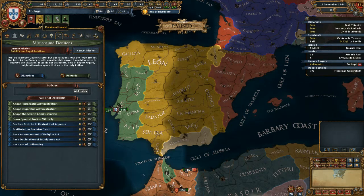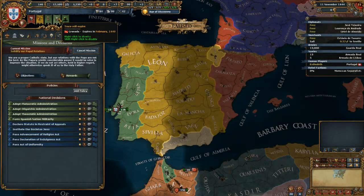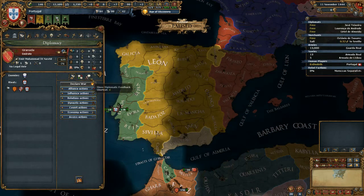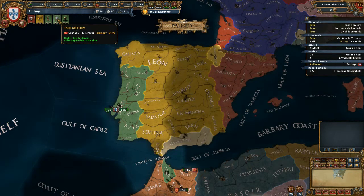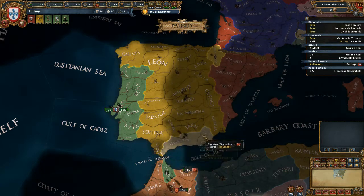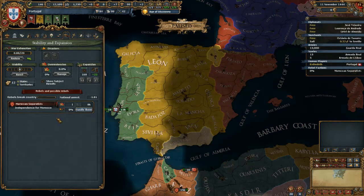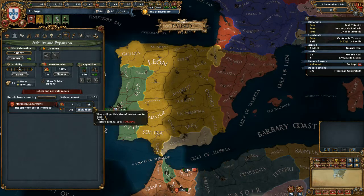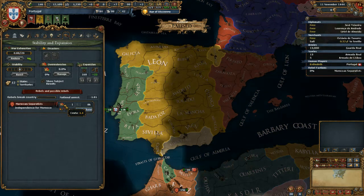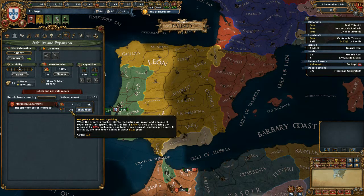We can't do anything about these disputed successions — this is just to let us know. This flag is letting us know that our truce with Granada will expire at a given time: February 1449. The game starts at November 11th, 1444, so we have roughly five years before we can go to war. Provincial unrest is the next flag — it tells us where rebels are rising up. It says Moroccan separatists: 8,000 of them will rise up. If you push the F key you can type in a province name like Ceuta to locate it on the map.